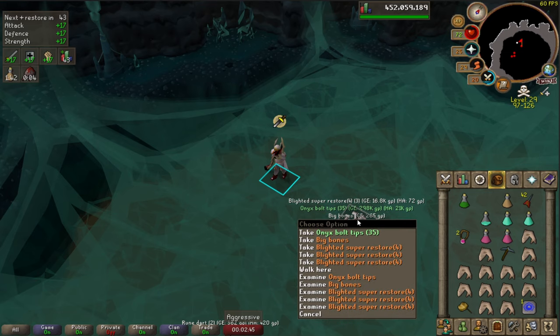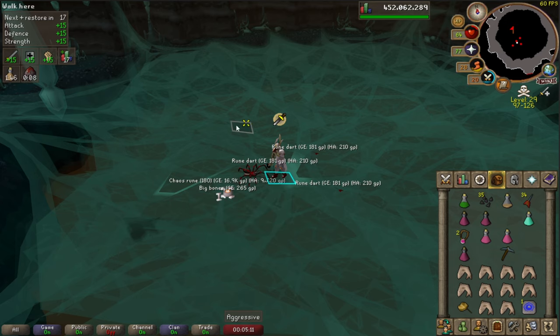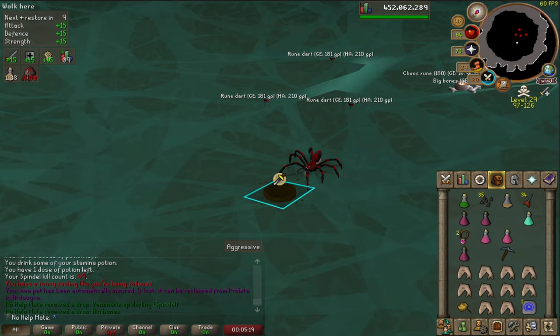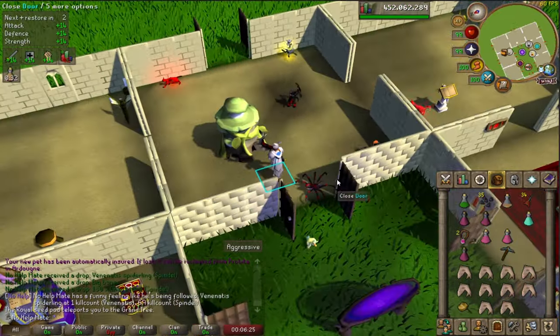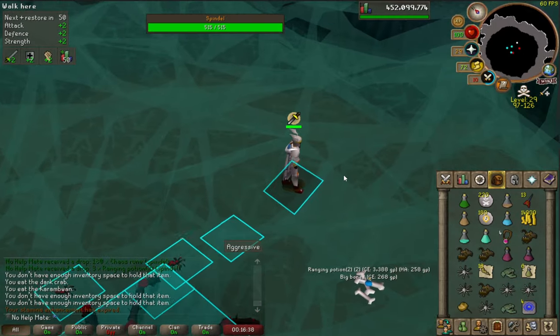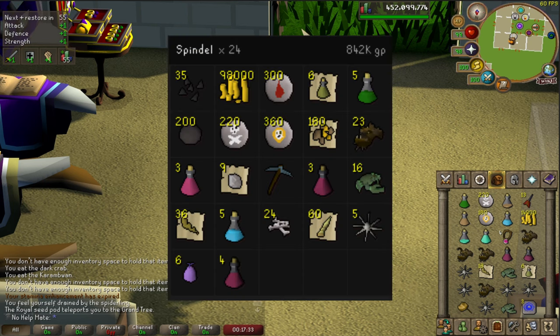Our first decent drop - onyx bolt tips coming in at 300,000, and some super restores so we can stay even longer. No way - we got the pet at 69 kill count! I'll chuck it right into the house. That's insane - 69kc pet. We got about 30 seconds left so I'm just going to teleport out. We managed to get a total of 24 kills in the hour - I did pause when I got the pet because I was a little excited.